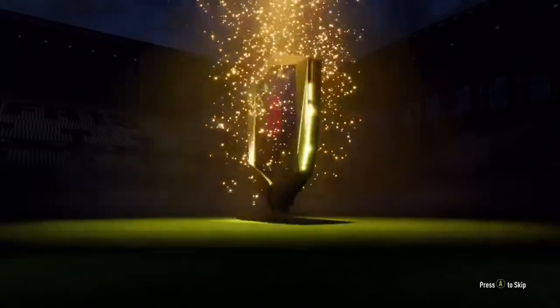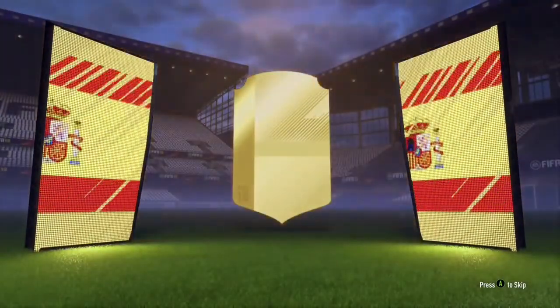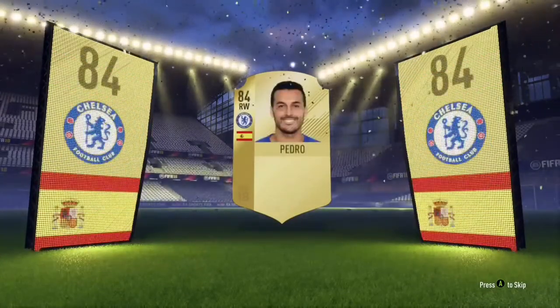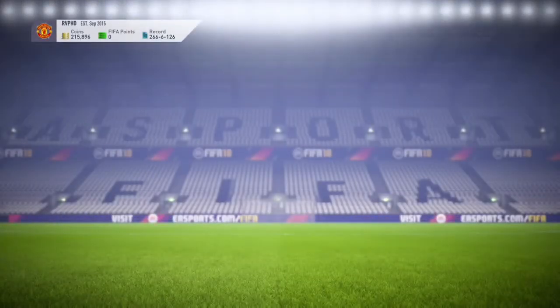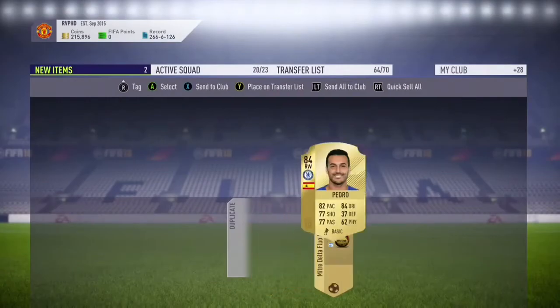What's up guys, it's RVP. This is my final pack opening of FIFA 18 — I've got plenty of good packs today, hopefully we can end with some walkouts and great players. First one is a board — who's it gonna be? It's being right wing, it's gonna be Pedro. I've gotten Pedro at least five or six times throughout the year — it's been crazy, I get him like all the time. Not too bad for the first pack.